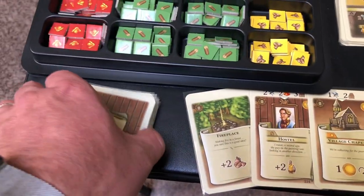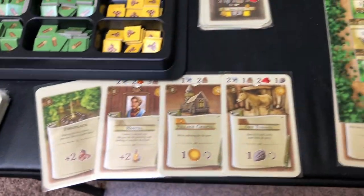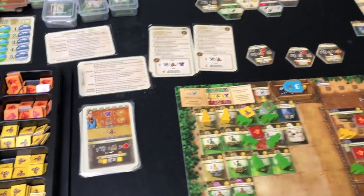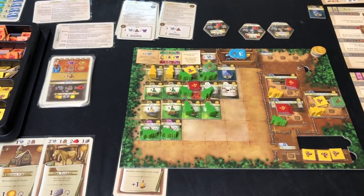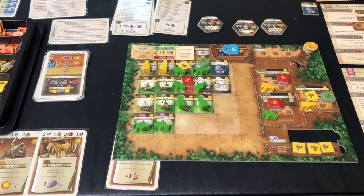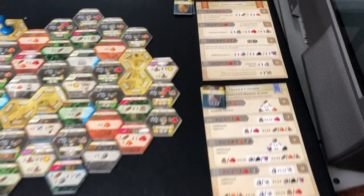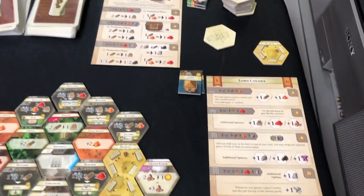You also have the opportunity to draw cards. These cards can be played and usually allow you to do something in a cheaper fashion or give you some kind of goods. There are many cards in this game, and the card play is a bolt-on — it's not necessary to get cards and do that; it's kind of an extra thing. The colonies are things that will help you tweak your game and maximize certain aspects.